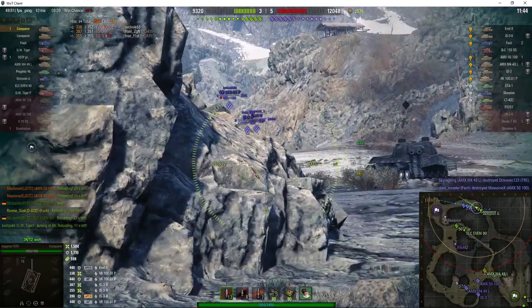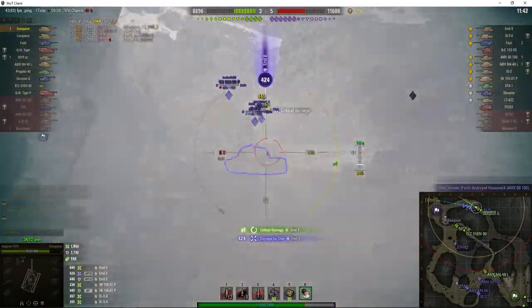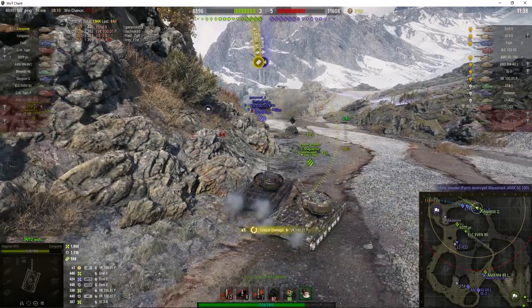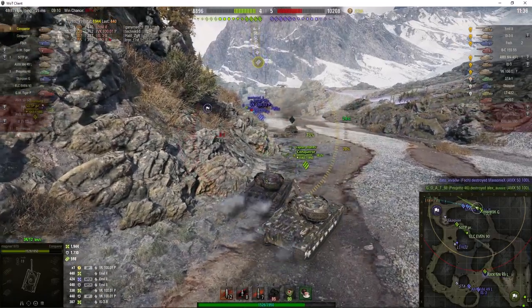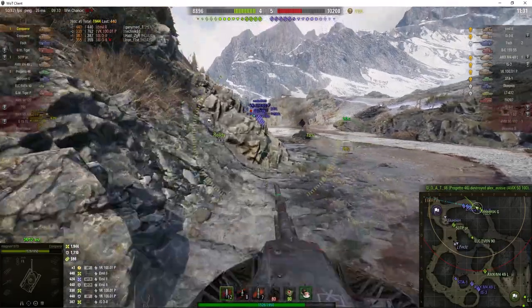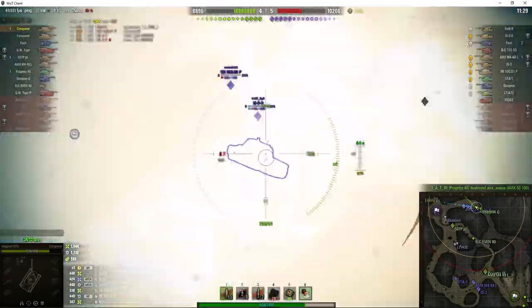The enemy recognises the biggest threat is actually coming from this direction. He took a round from the Emil II and bounced it, and took a round in the tracks from the VK. He's repaired it and pulled back — good job that he did. Because he's got a large repair kit, he's actually fixed everything at the same time.